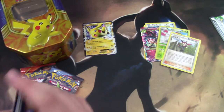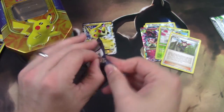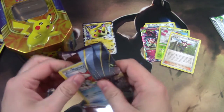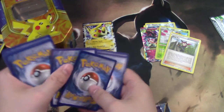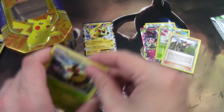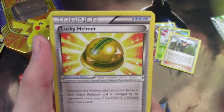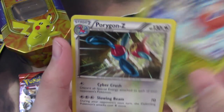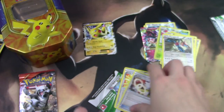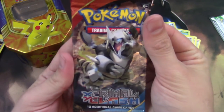Okay, Ancient Origins. A Vespiquen, come on — Lucky Helmet, Ampharos Spirit Link, reverse Rotom, and a Porygon-Z.